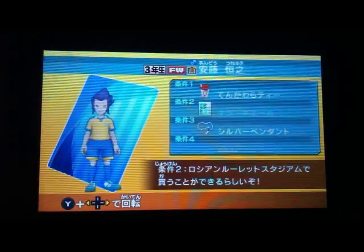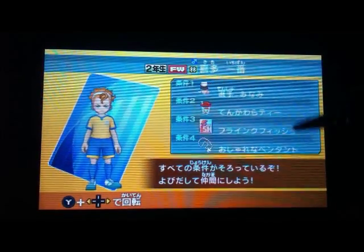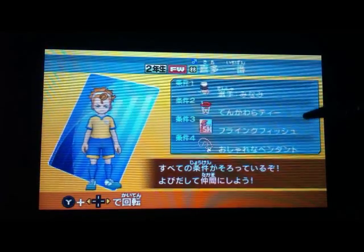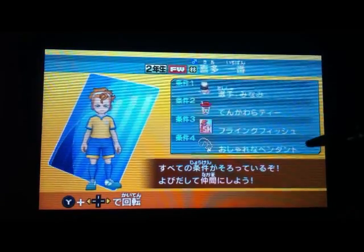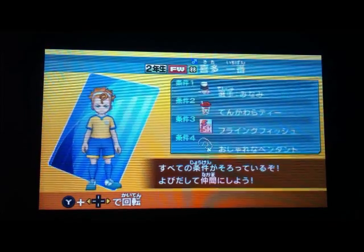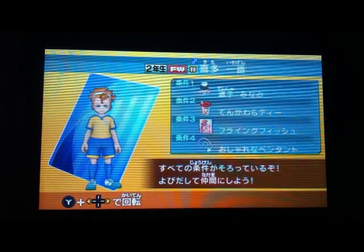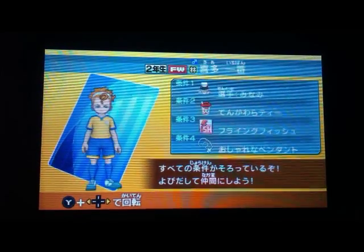Now we can get Minami. After scouting him, we have to get Kita. We've already got Minami and the tea. To get Flying Fish, it's the same place — the Holy Liner shop, same place where you got Sarugasso. And then the pretty pendant — you can get that at the shop at the tower, same as where we got the silver chain.